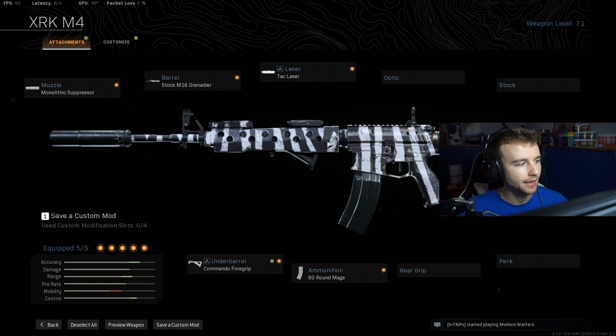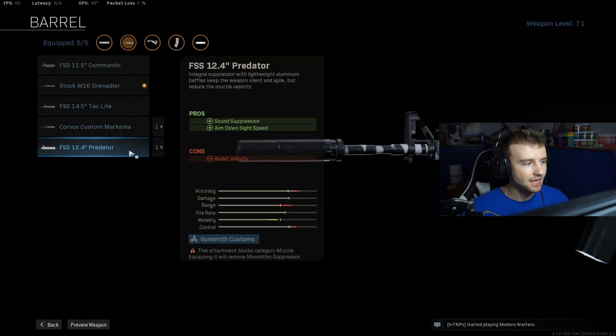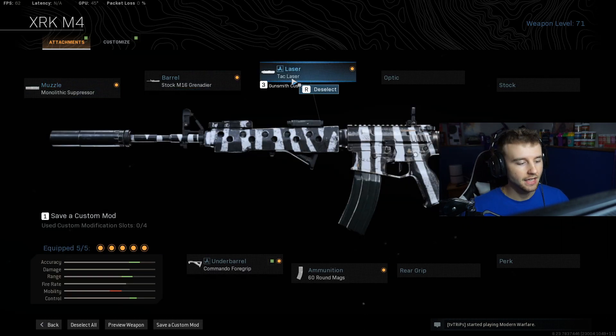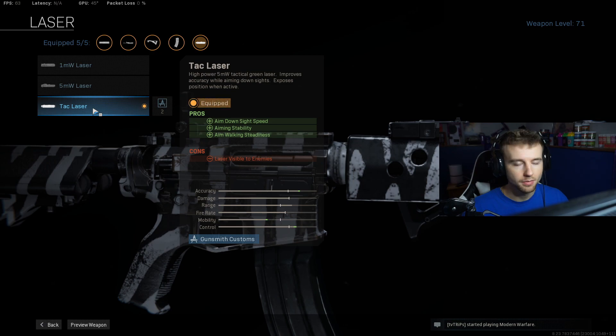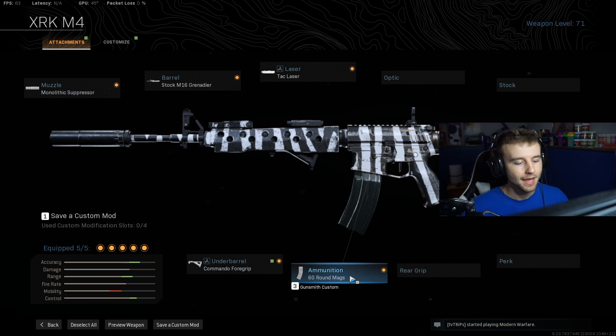Monolithic suppressor — I feel like most AR builds are pretty similar, but you gotta have that. Stock M16 grenade launcher for the damage range, bullet velocity, and recoil control — it's a beautiful thing. Tac laser for ADS, aiming stability, and aim walk steadiness. Commando foregrip for recoil and aiming stability.